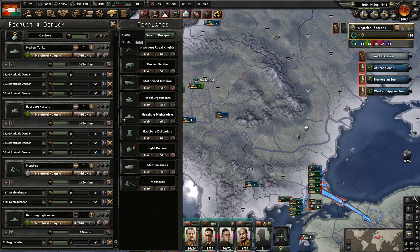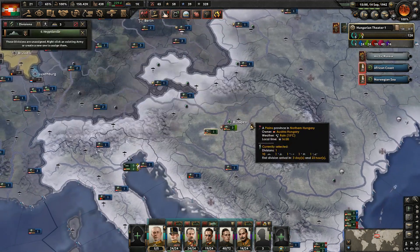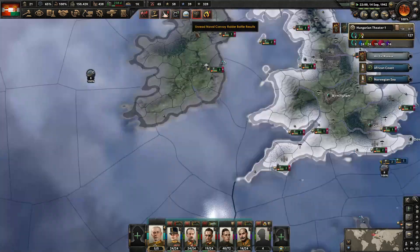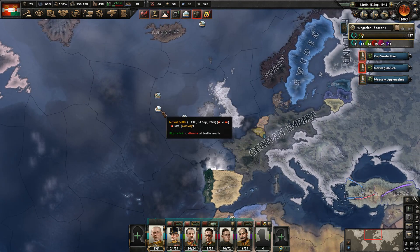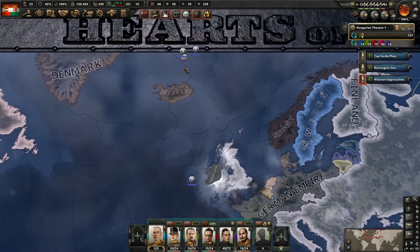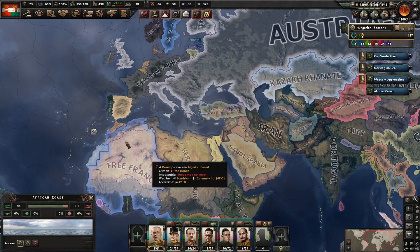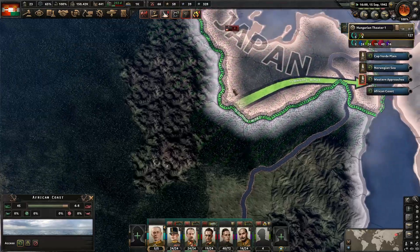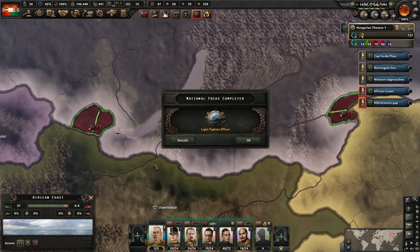Looks pretty good. Used up a good chunk of our manpower, but remember we're going to be getting a lot more. These guys did not go into here, so let's get them deployed into this training army. We'll continue taking a look at all the battles. We do still have to fight the Japanese. We're just waiting until our troops get over there. I do expect they'll make some progress before we are able to get there. Yeah, they are taking some of our territory, but there's no way to stop that until we get our troops over here.